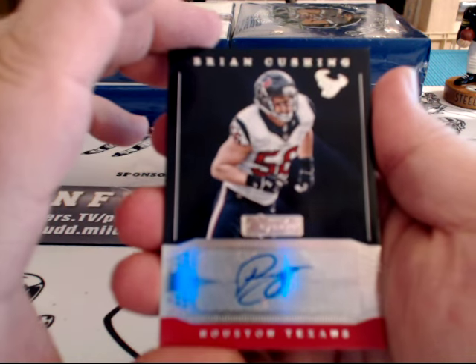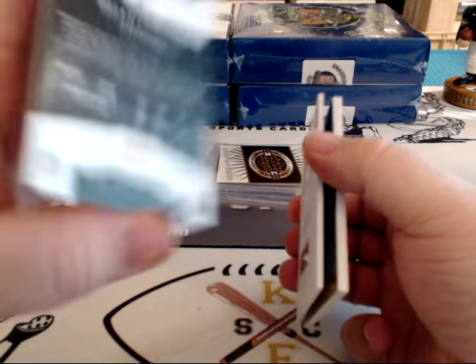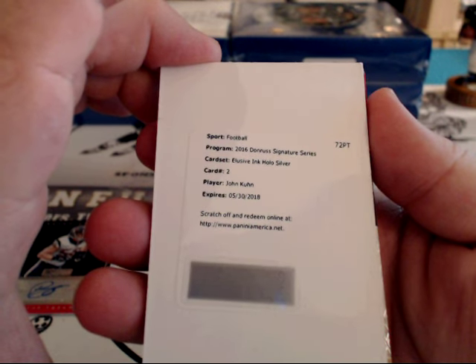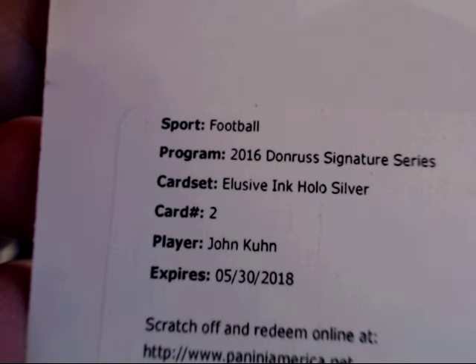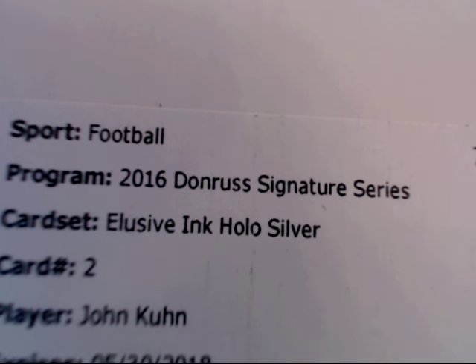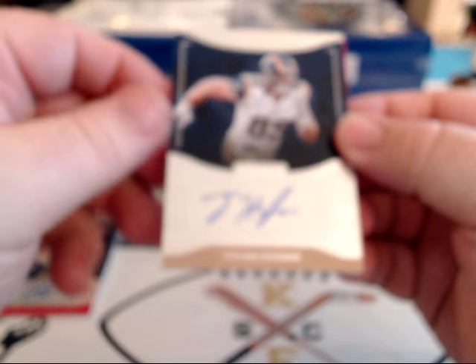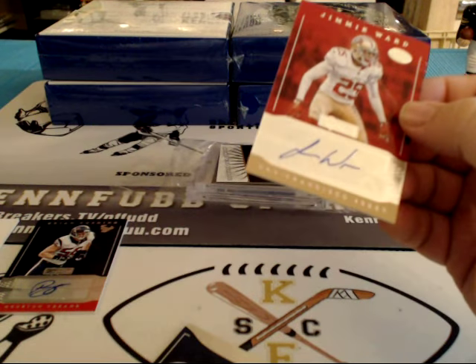Brian Cushing autograph — BK Pate gets the little Brian Cushing autograph. There are four autographs in this. Exclusive Ink, Hollow Silver — John Kuhn. Will somebody look that up and see what team he's on? I don't know if he's a Packer; didn't he get traded? 16 Donruss Signature Series, Exclusive Ink, Hollow Silver. He wasn't with the Packers this year — got traded. Tyler Higbee for the Rams and Jamie Ward for the 49ers.